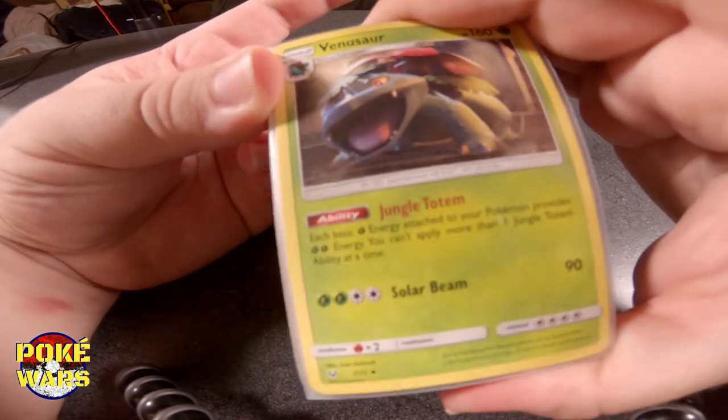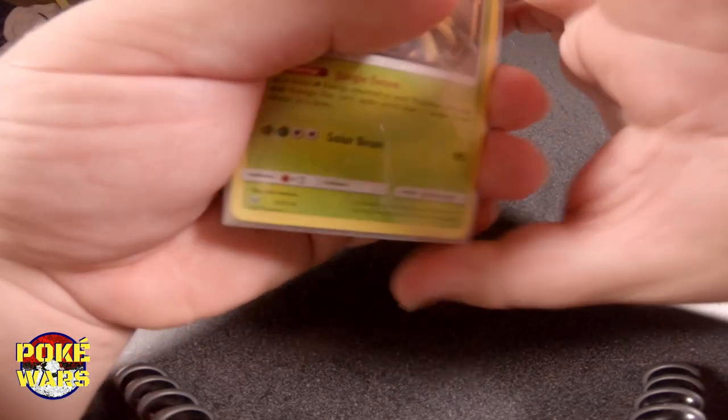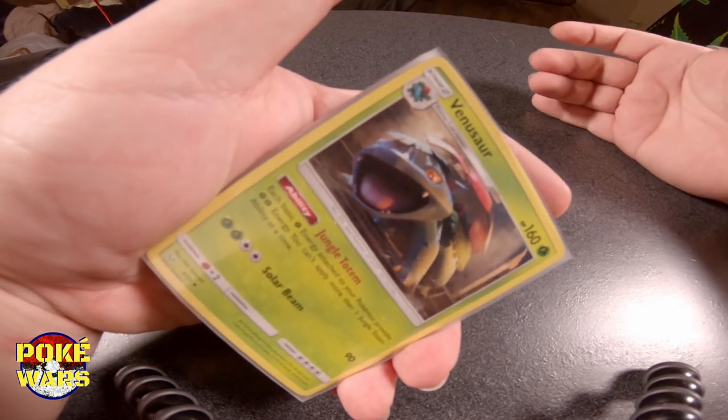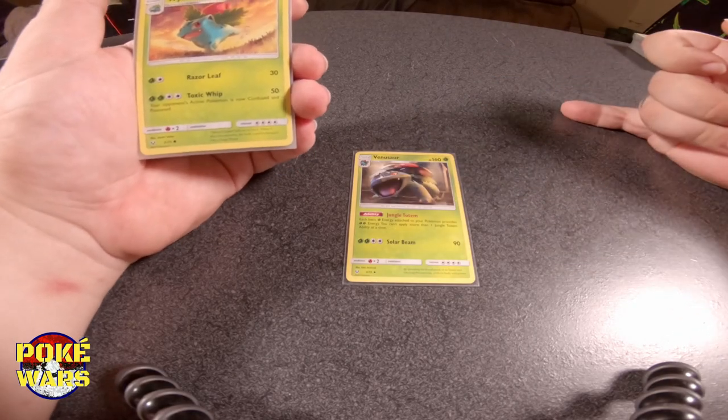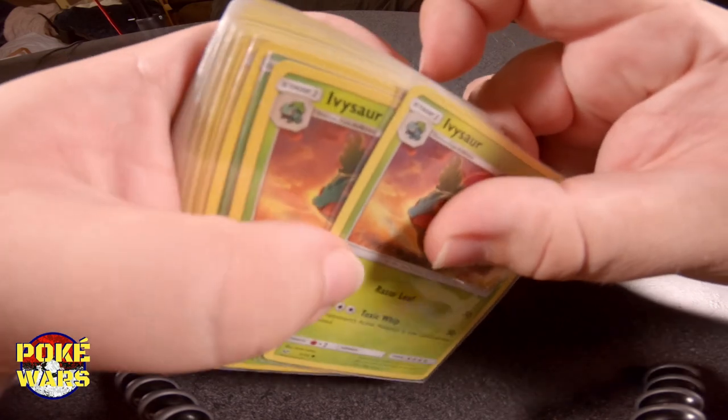That means the retreat cost is only two and the attack only takes two — because we're running a grass deck. Most of the time when we run a deck, we're running that deck straight by itself, unless we're running the Magmortar/Electivire decks. Obviously we've got to get to our Venusaur somehow, so we have Pokemon number 002 — two Ivysaurs. And we have the number one Pokemon of all time. No one will knock this Pokemon down from the number one spot. Come on, say it with me — it's the Bulbasaur.